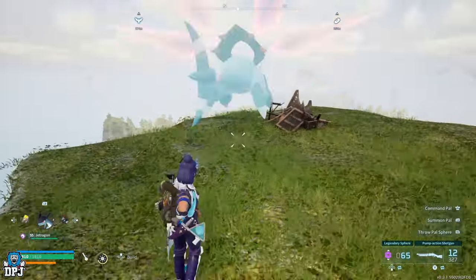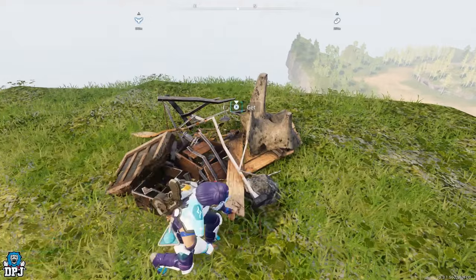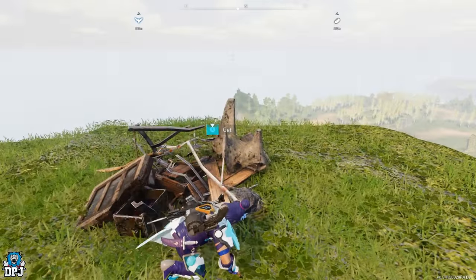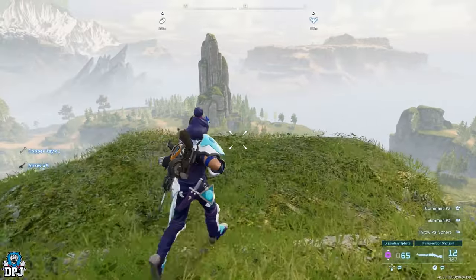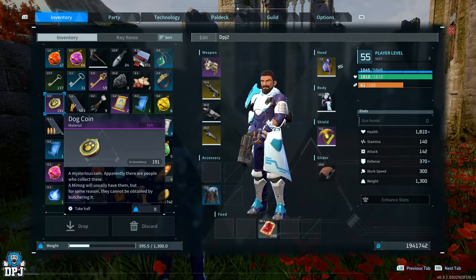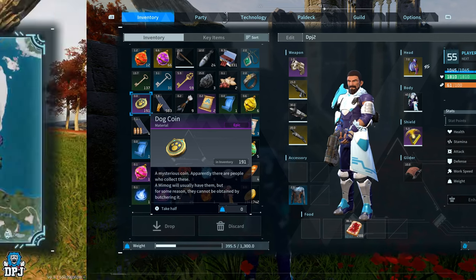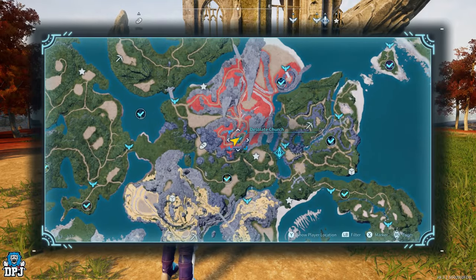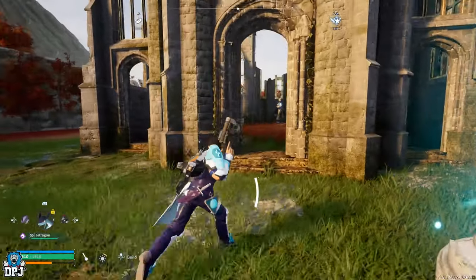Spread around the map are new random scrap piles — the harder the difficulty of the area where they're found, the better the loot. There are also now Dog Coins, which can drop from various things including pals, and new vendors around the map where you can spend these Dog Coins.